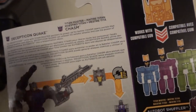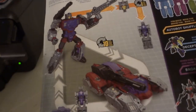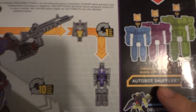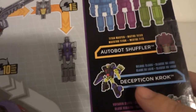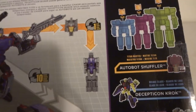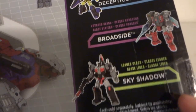Headmasters — AKA old school G1 Headmasters — are now called Titan Masters. He's just 10 steps to transform Quake. There are other Titan Masters he works with: there's Shuffler, Titan Quest, Let's Quest, Silicon Rockcore which is just a recolor, Skullcrusher — also a recolor — then Voyager class and Leader class figures as well.